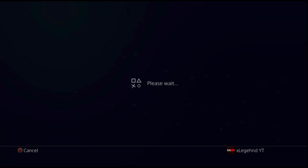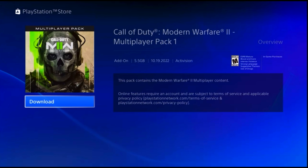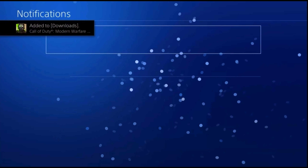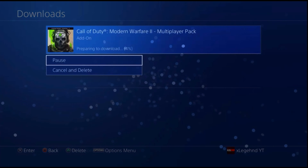If you have any problems with Modern Warfare 2, feel free to comment down below. I came back on the game a second time, loaded up everything, and right here you guys can see it lets you download the new multiplayer pack. You have to download this one to play the campaign early access, so go ahead and get that out of the way. Once you're done, make sure it downloads in the background.